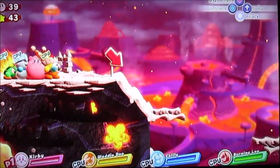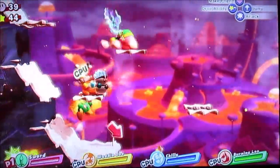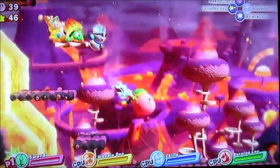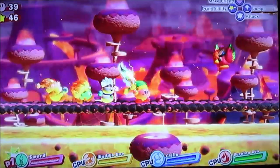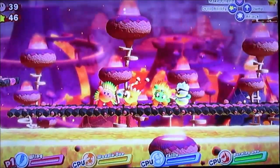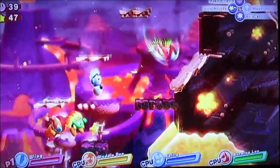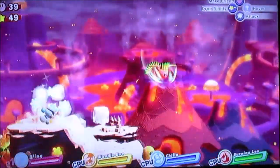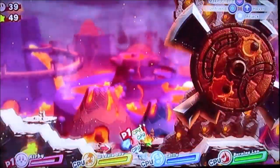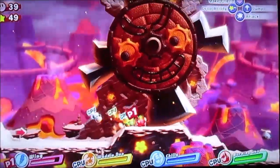Now for this level — this one is based off the seventh world of Return to Dream Land, Dangerous Dinner. We're not really going into Nutty Noon or anything like that, we're just jumping right into this level. The wing power-up is especially one of my favorite power-ups. You don't really get any upgrades with this power-up, but I like having it around because it makes flying so much easier, in my opinion.